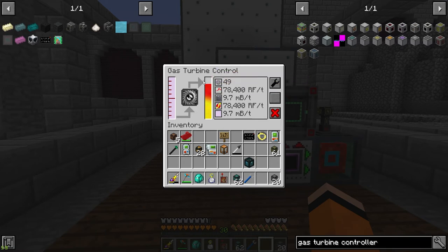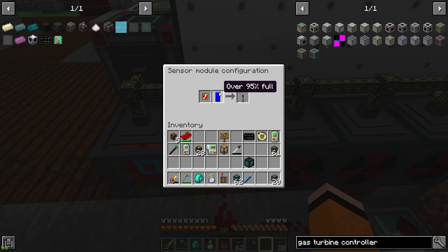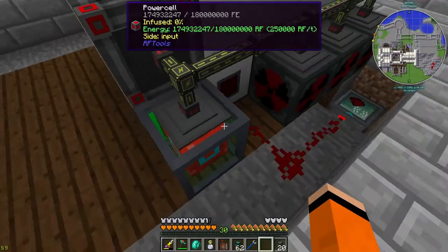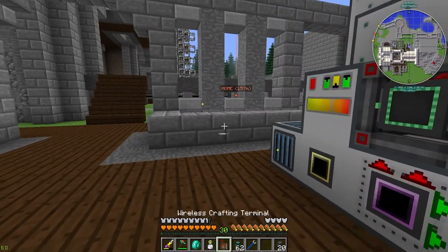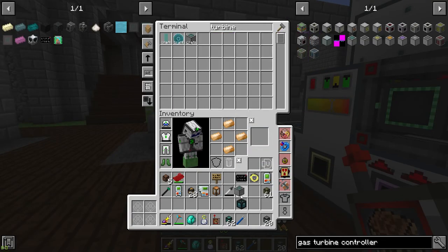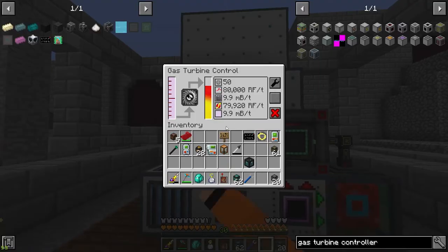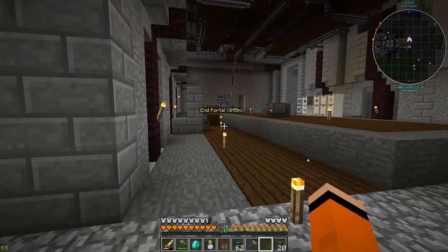By the way, the reason power is spiking like this is because of UU matter production. I have it set up so that once power is over 95% full it sends a signal to turn on UU matter production, which eats as much power as you throw at it — that's why it spikes down. There's our last turbine, so this should give us the 80,000 RF per tick we were looking for. The turbine is now maxed out.